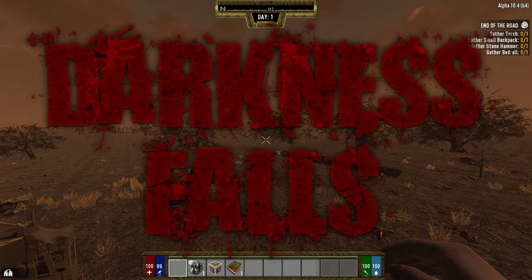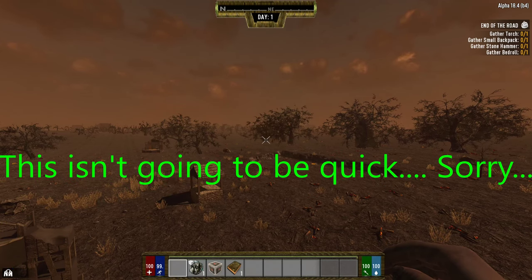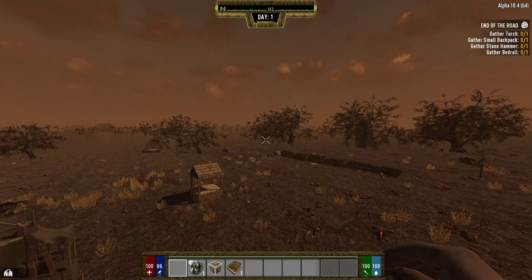Hey there folks, thanks for tuning in to another 7 Days to Die video. I wanted to make a quick video to talk about how to locate military bunkers and research labs in the Darkness Falls mod. We had some struggles with our playthrough and we've just about wrapped up at this point, maybe a few more videos, a few more horde nights, maybe another lab. For the most part, maybe about done with this mod. I just wanted to go through and talk about how to find these things, where they're located, how you can locate them.